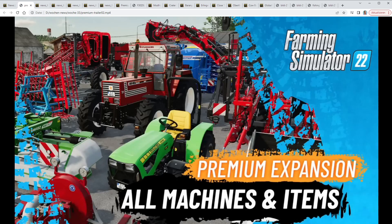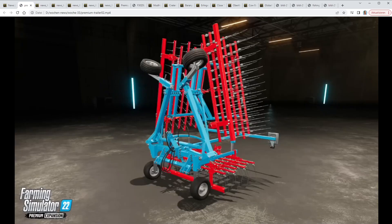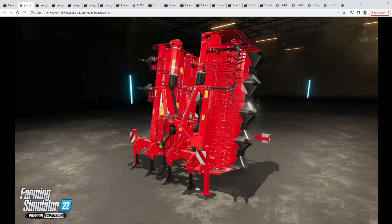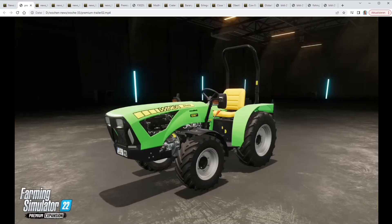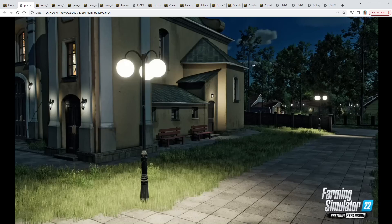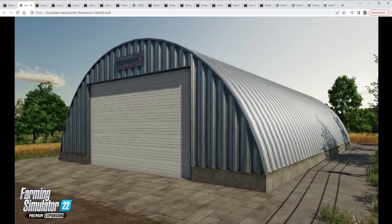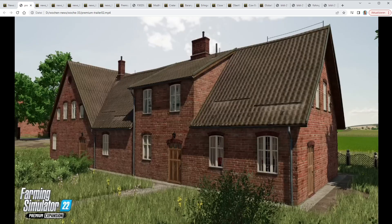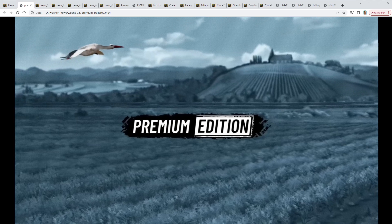I'll just let it run — it's a short trailer so we don't lose much time and it's enjoyable to watch. They cherry-picked the most interesting machines, then buildings and placeables — those are the street lanterns. Look how old-fashioned and run-down they are. So we get a whole new building style with this pack that we can use on other maps as well if we activate the Premium DLC.